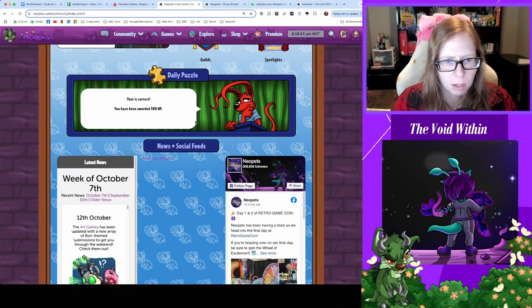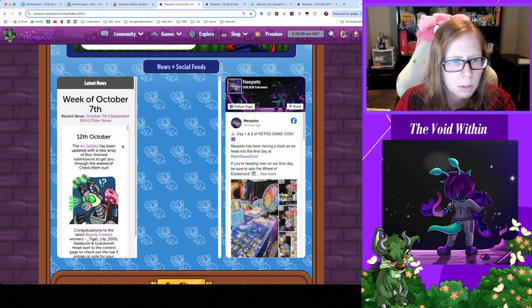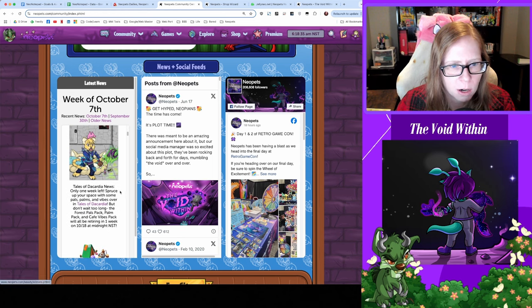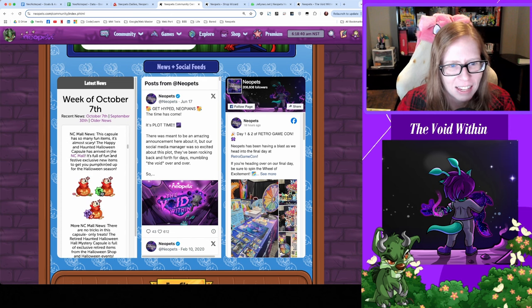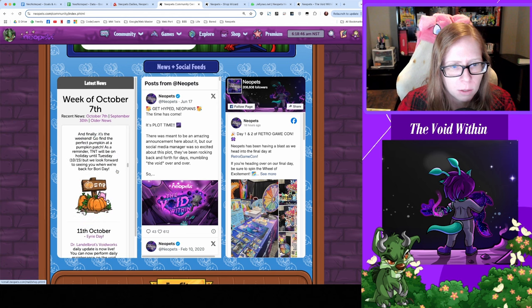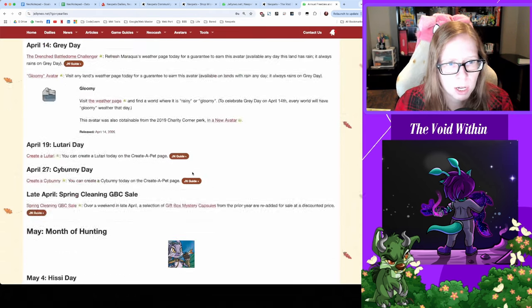Checking back in with the news from the 12th of October — got some updated art gallery submissions for Bori Day, beauty contest winners, some Tales of the Cardigan news, and some NC Mall news. They're getting ready to celebrate Halloween, we've got Trick or Treat Tree coming up, more NC Mall news, and finally it's the weekend — go find the perfect pumpkin at the pumpkin patch.